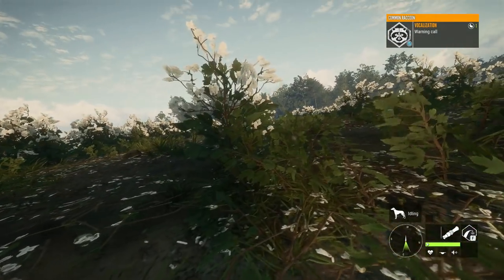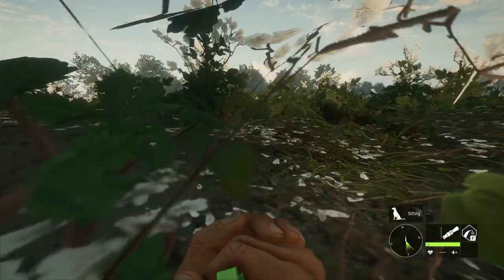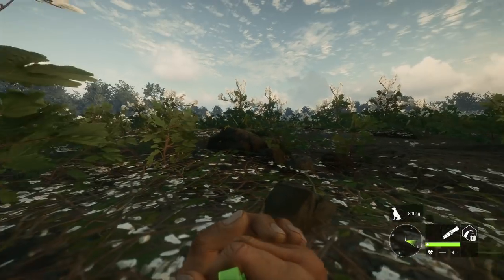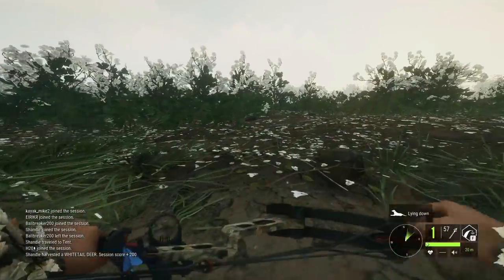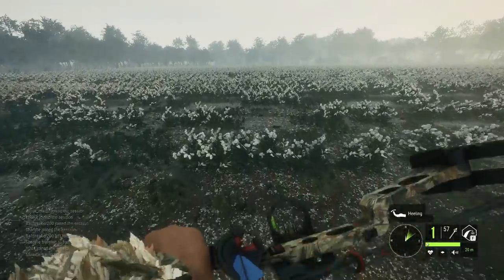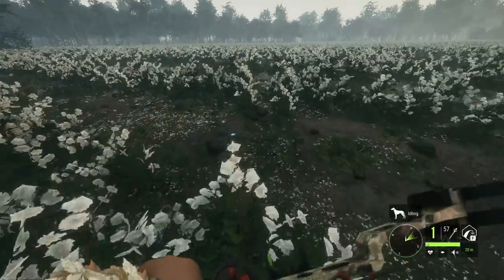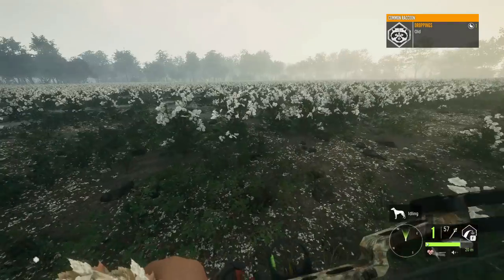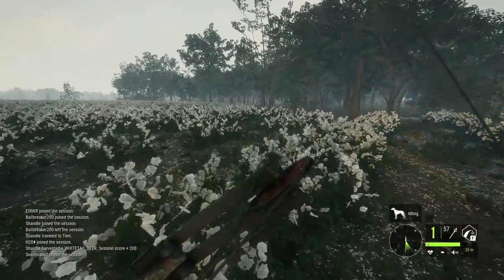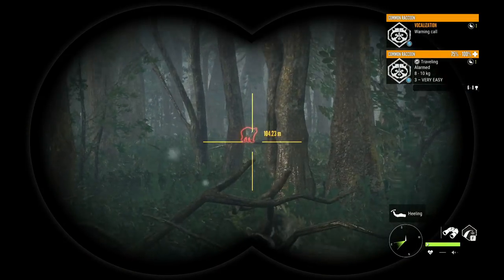We already have a raccoon doing a warning call - let's go ahead and go prone and try to call this thing in. Hopefully we can get it pretty close without it spooking off. I don't think we can be hidden in any of these cotton plants, so we're just going to have to hope that it doesn't spook off. This wind is shifting pretty badly - we're just going to run up and hope we can figure out where it is. There are some tracks - that's a 10 to 13 kg raccoon, so that's a really big one. The wind kind of screwed us over there.